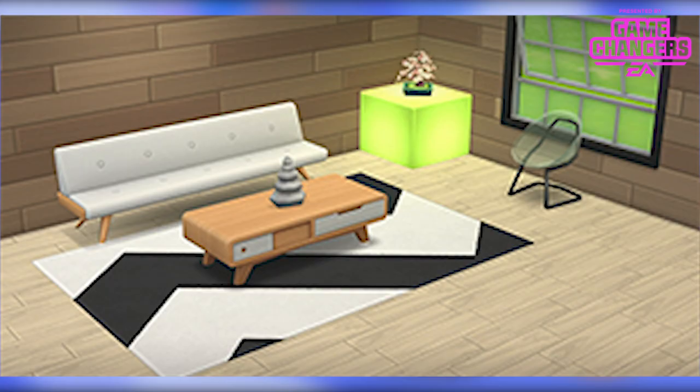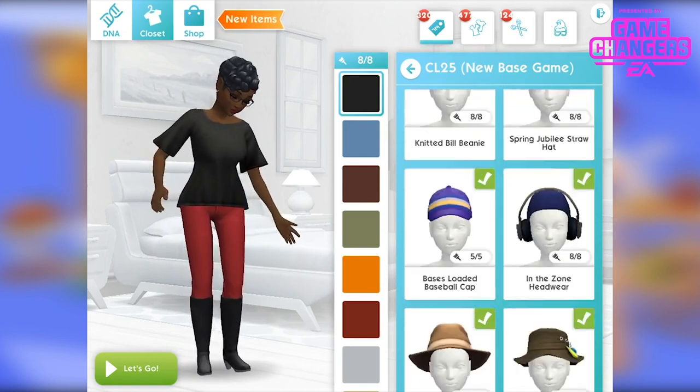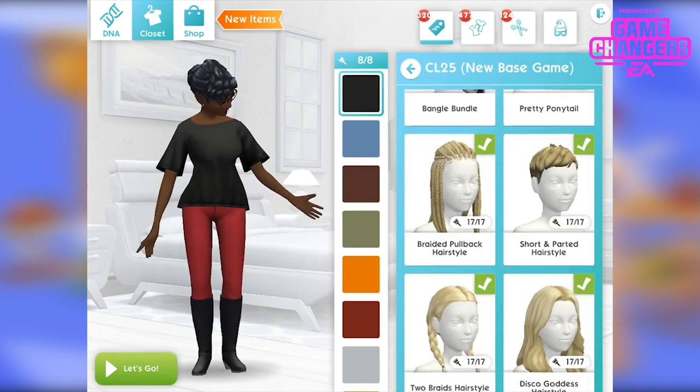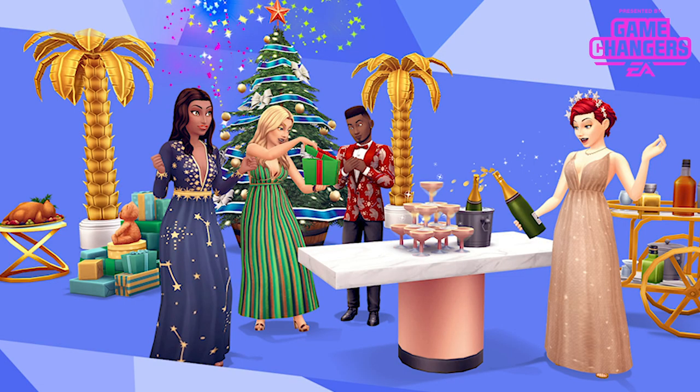They've also added new items and expanded the base game catalogue — a big haul of new outfits, cultural hairstyles and furniture available for all players from the moment you start or continue playing. I've done a blog post with pictures of all the new build, buy and CAS items coming, so check the link in the description if you want to know everything. Speaking of surprises, they've also improved the surprising choice mechanic. It will now occur less frequently — they've removed some scenarios and they occur in more appropriate moments.